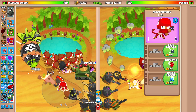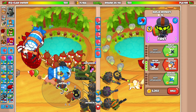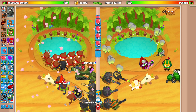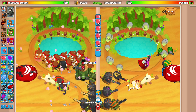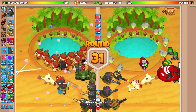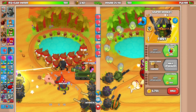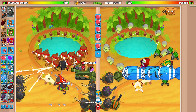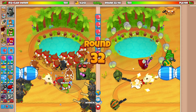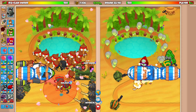I'll use the Captain Churchill ability to save the day. It's already popped — I'll use my Tower Boost and Sabo. That was a bad play, I know. We need to be careful against BADs — this is going to be pretty difficult to defend without solid Sniper farm income. Sniper farms are definitely the most important thing. I'm not sure how many Dart Monkeys I'll need, but this might be tough.